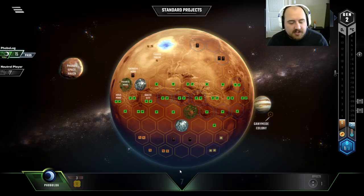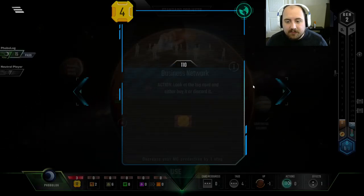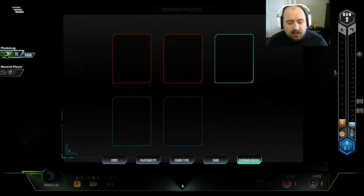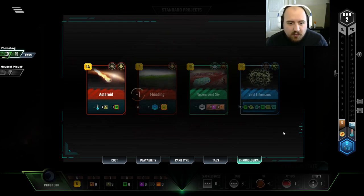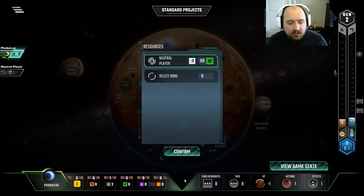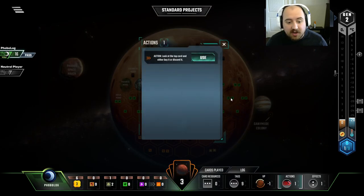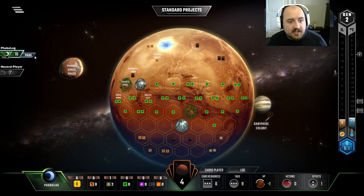Going into next gen, slow first turn for Phobolog, but Space Hotels obviously changes the game there. And we all know Viral Enhancers is good. Because we know this is a Cook Seed — that's the one advantage I really have — I know this is going to be a big game, so I can be a little bit more aggressive in grabbing different cards.